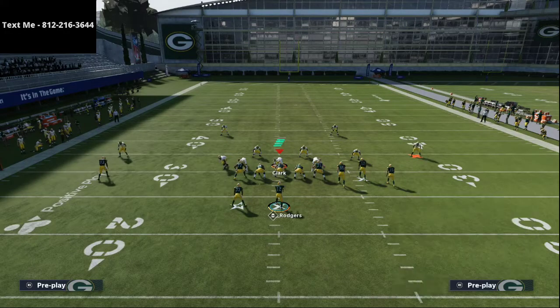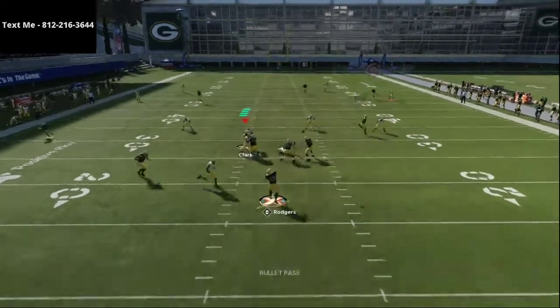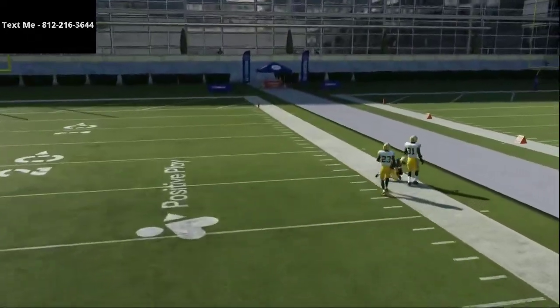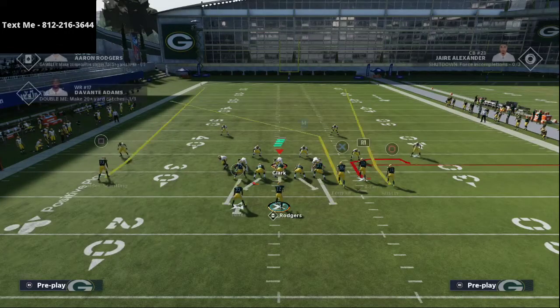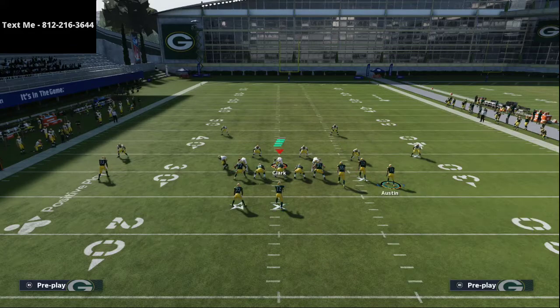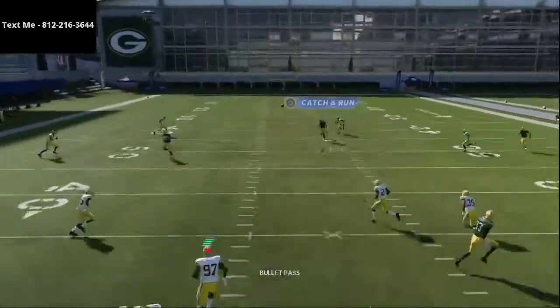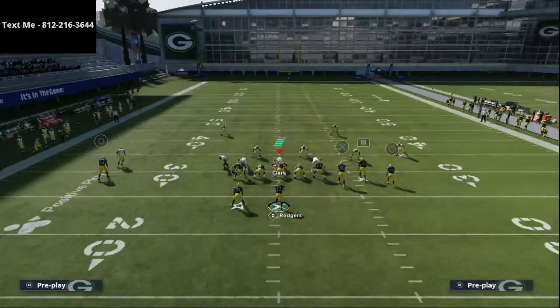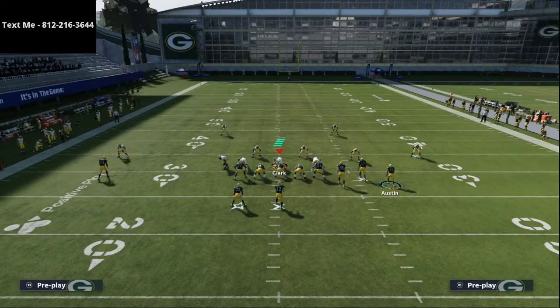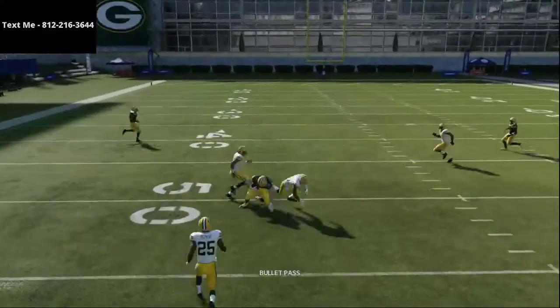Against zone, this is a really really good zone beater as well. What you'll notice about Tayvon Austin's route is if you're facing any cover two in the game, he's going to get over the top of that cover two. You also have inside pass lead, you also have the drag, and the tight end route — pretty much everything works flawlessly against zone. They have definitely made it harder to hit the seams with recent patches, but all in all this is still a really really good zone beater.